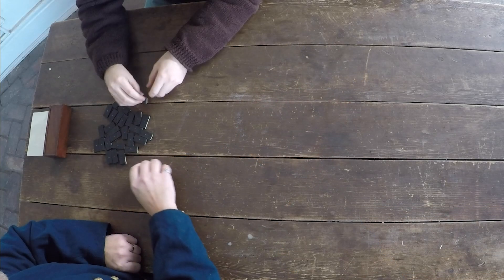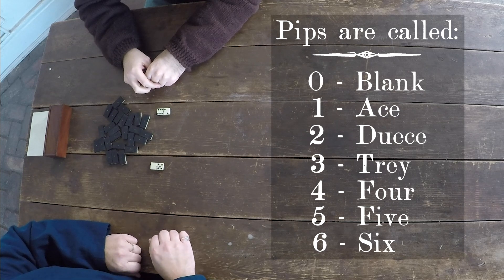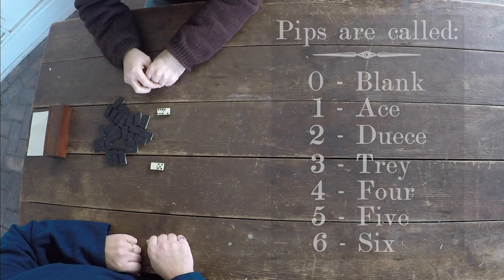In Play or Draw, we start off by deciding who plays first. We each flip over a domino, and the person with the lowest amount of pips — which are the dots — is who gets to play first. In this case that's going to be me, so we put those back and give it a quick shuffle.